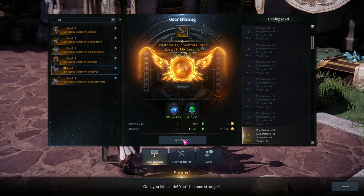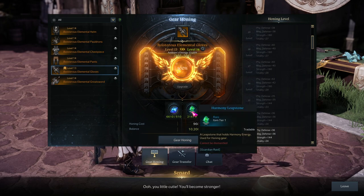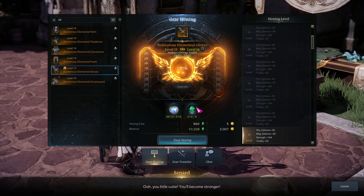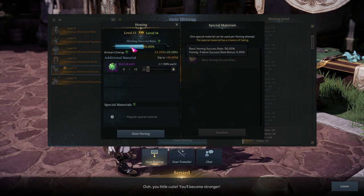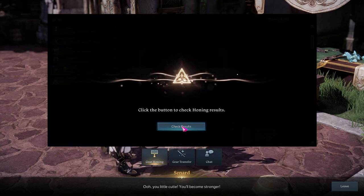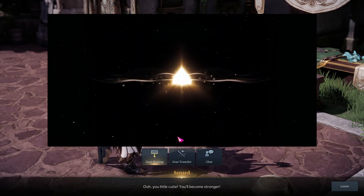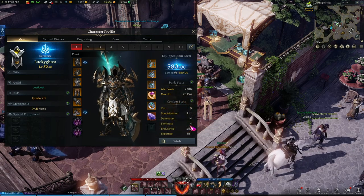I'll click gear honing now. It failed — which actually works out well here because now we can see the effects of failing. It says 'honing success rate up 5%' — so now instead of 50%, it's going to be 55%. I just consumed 510 guardian stone fragments and nine harmony leap stones, and those are gone. Every time you fail, the materials you invested are gone. However, the harmony shards themselves are still at 100% — because those are my bottleneck. I'll click gear honing again at 55% chance and it succeeded this time. Now that piece of gear is 580, bringing my character up to 580 and unlocking new content.